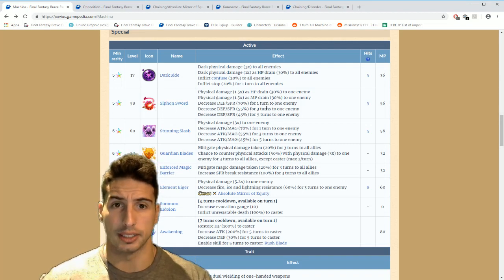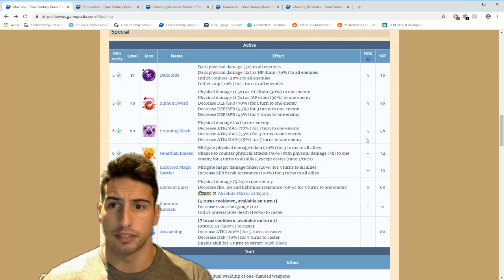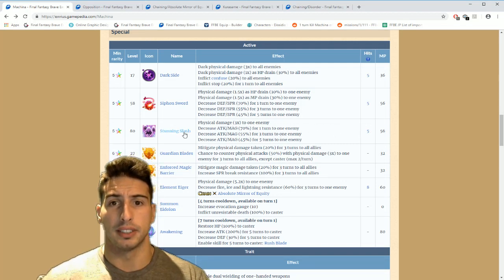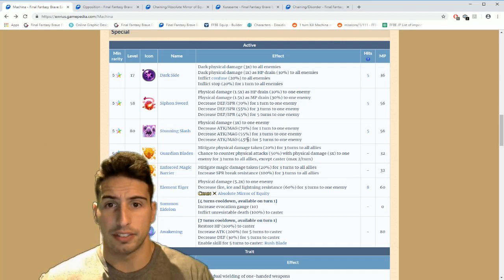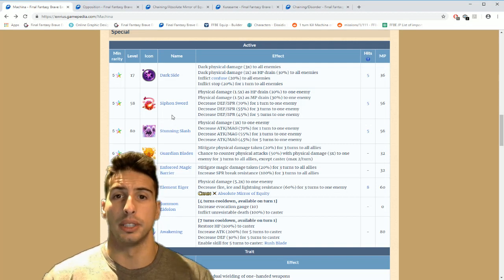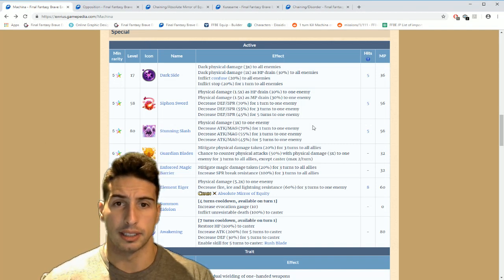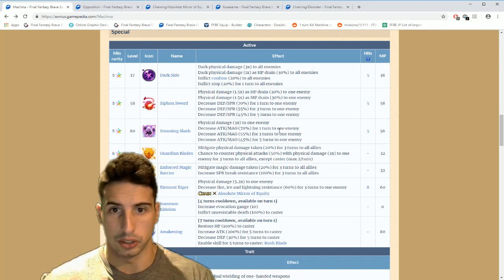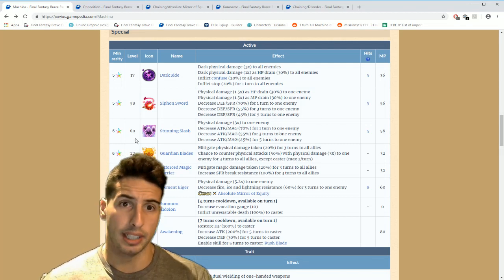Also really good attack and magic break — physical damage three times to one enemy, a five-hit move. You can randomly break attack and magic by 70 for one turn, 55 for three turns, or 45 for five turns. These breaks are actually really really nice. I really like the defense and spirit break because you can heal back some HP and MP, and that stunning slash is a really really good break. You have a chance to go from 45 to 70 which is not too shabby.